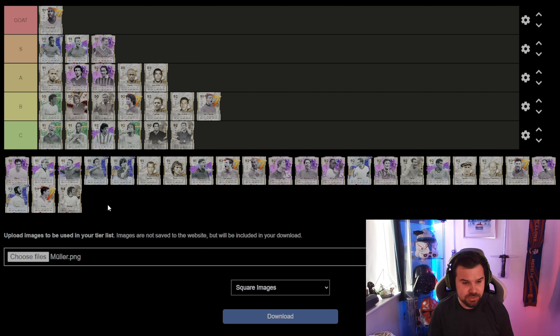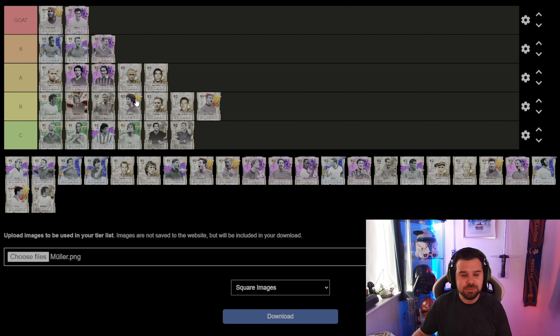Then we move on to Laurent Blanc. I think you can only get the five-star weak foot version under 500k — one of them is slightly above 500k but one is less. Laurent Blanc is another absolutely goated center back on this game. Remember right at the start when he got his SBC for his normal card — it was overpowered as hell, and this one is still overpowered as hell. That's why it's going into the goat section.